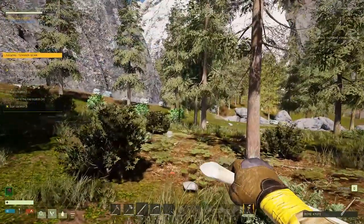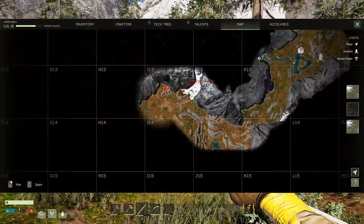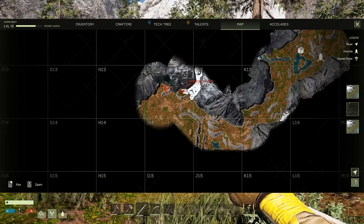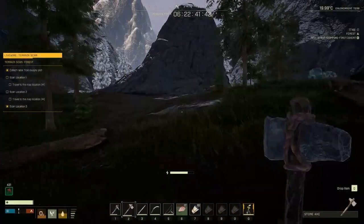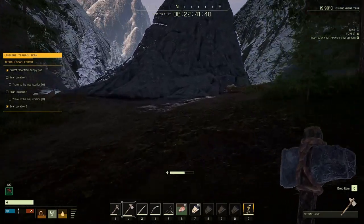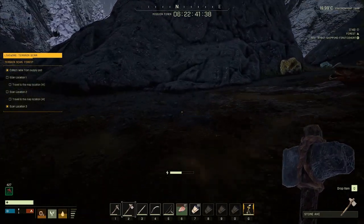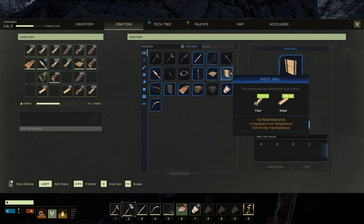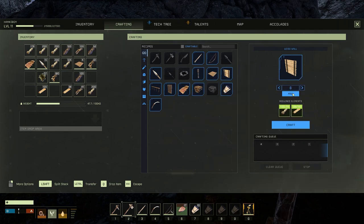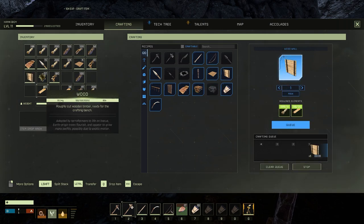Now that we are at level 10, let's see how we get to level 30. Make your way to the arctic biome entrance — we will be building a little base of operations behind this rock formation. You will need to research the wood pillar, wood wall, wood floor, workbench, oxide dissolver, water skin, oxygen bladder, and longbow blueprints.